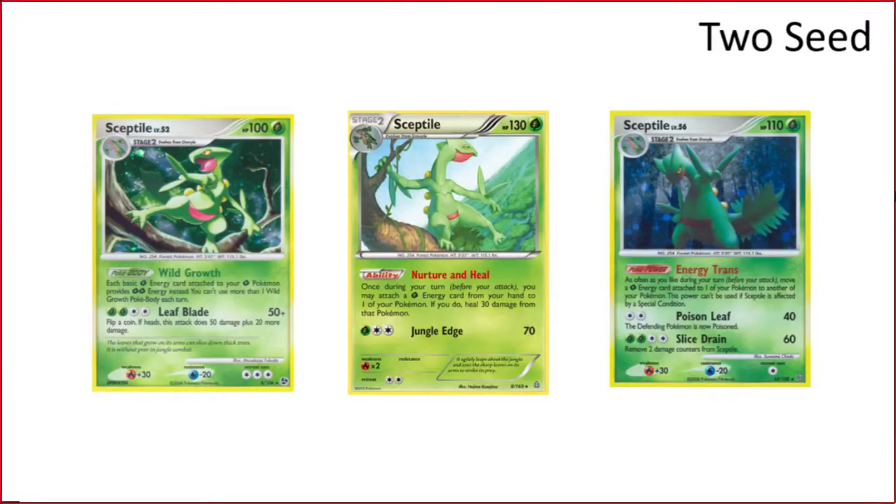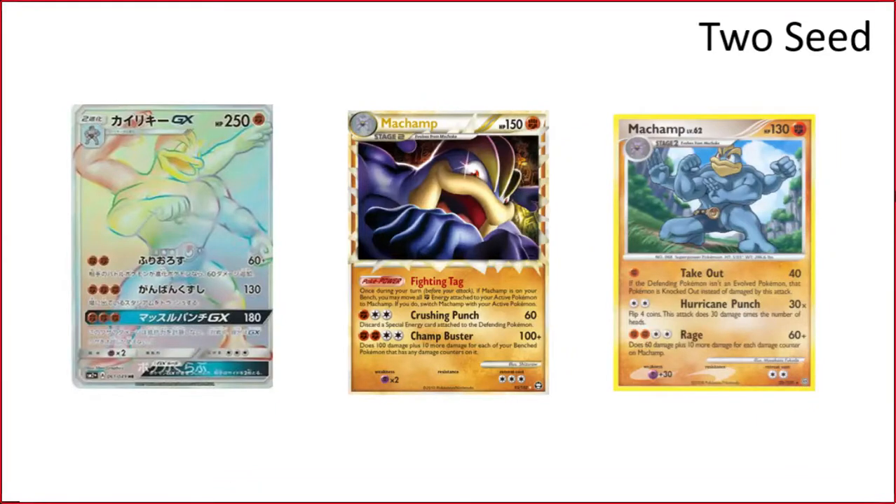Next is Boyon. They all just kind of synergize with attaching Grasses and having your Grasses count as more. The problem is they don't have a very high damage output necessarily, but it's definitely a solid archetype. Between Energy Trance and Nurture and Heal you'll be able to keep all your stuff healthy as long as they don't get one-shot. It's a very snowbally deck — the more energy on your field, the better. It can also struggle a lot against Hex Maniac and Goop.